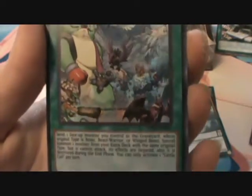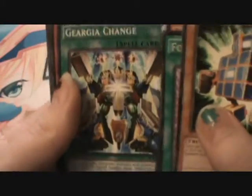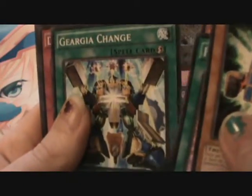Is that Master of Oz up there? It totally is. Cattle Call — you send one phase of a monster you control to the graveyard whose original type is Beast, Beast-Warrior, or Winged Beast. Special Summon a monster from your extra deck with the same original type, but it cannot attack, its effects are negated, and it is destroyed during the end phase. You can only activate one Cattle Call per turn. Then we've got Georgia Change and Dynamis Disruption.